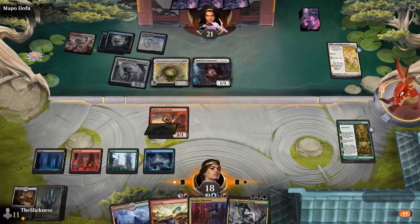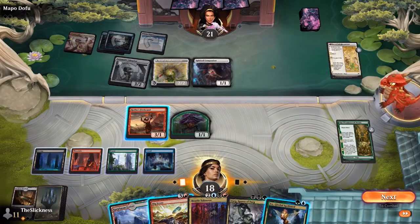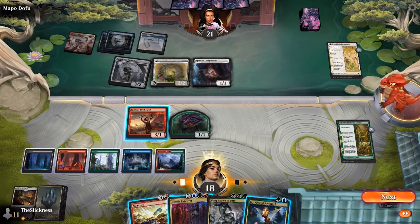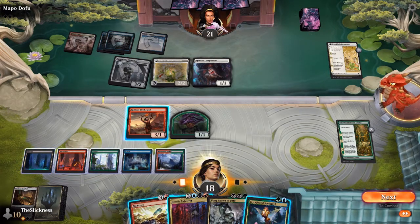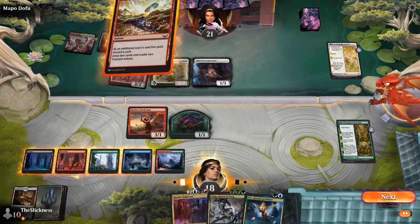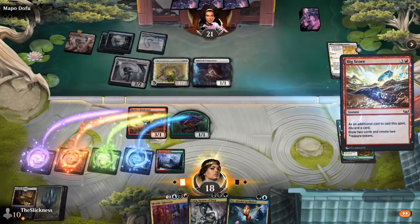He's got another legend: Ivy, Gleeful Spellthief — a silly card that probably won't do much here. He could fire off the Hostile Takeover but doesn't need to do that just yet. He can probably wait for Andrew to play a couple more things before using it. Here's the Big Score — maybe he can redraw his Joda since he shuffled his deck. He's drawn a Meteorite and an Exhibition Magician.